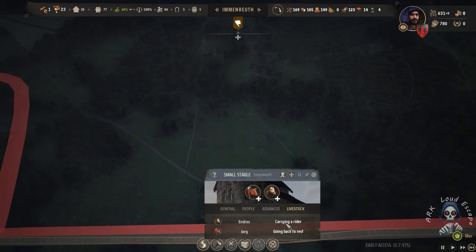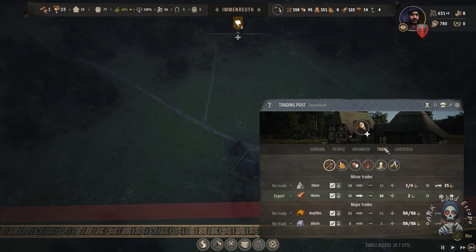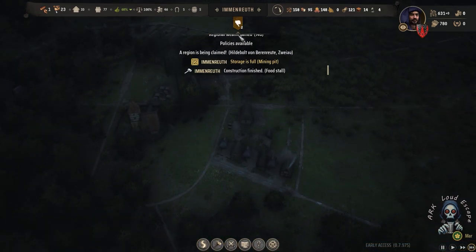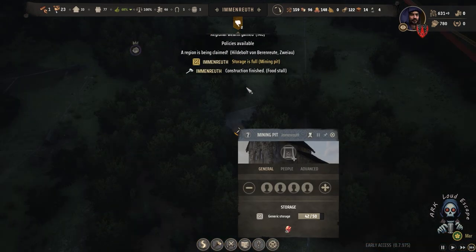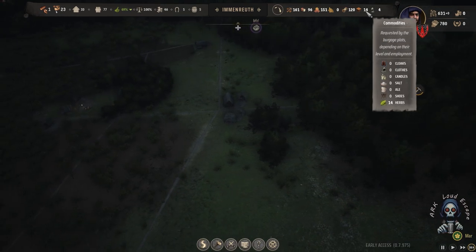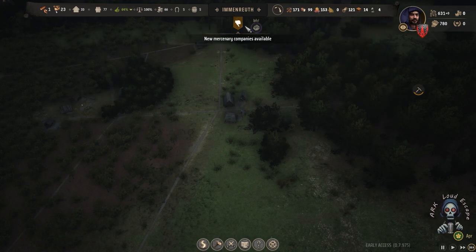This is a small stable. It can handle up to two animals — two oxen or one horse or two horses or two oxen and so on. We keep the animals there; we don't want them to escape from this area. It is good for us.